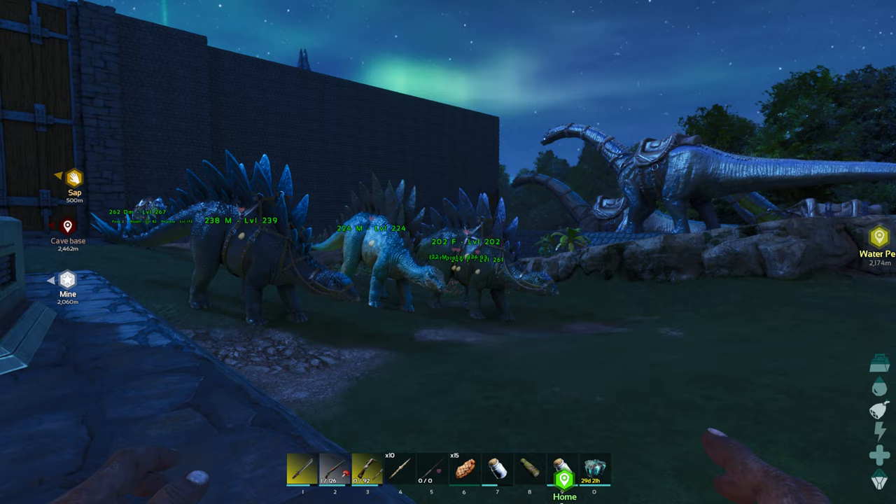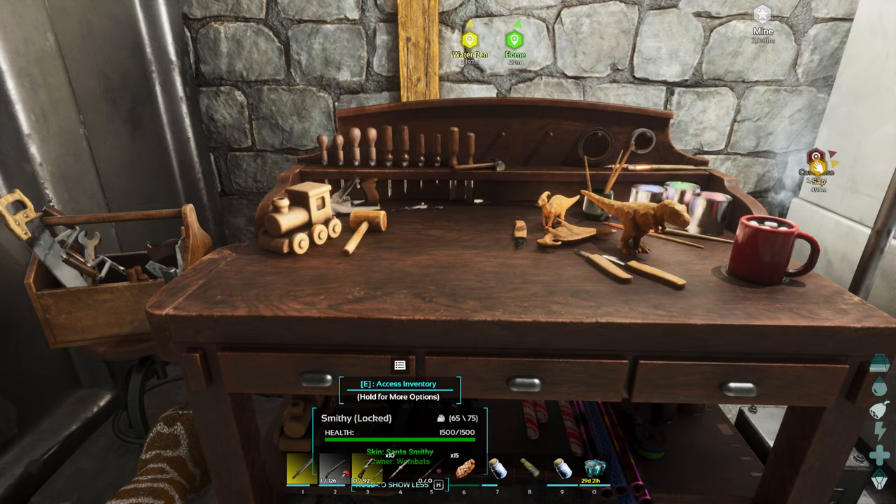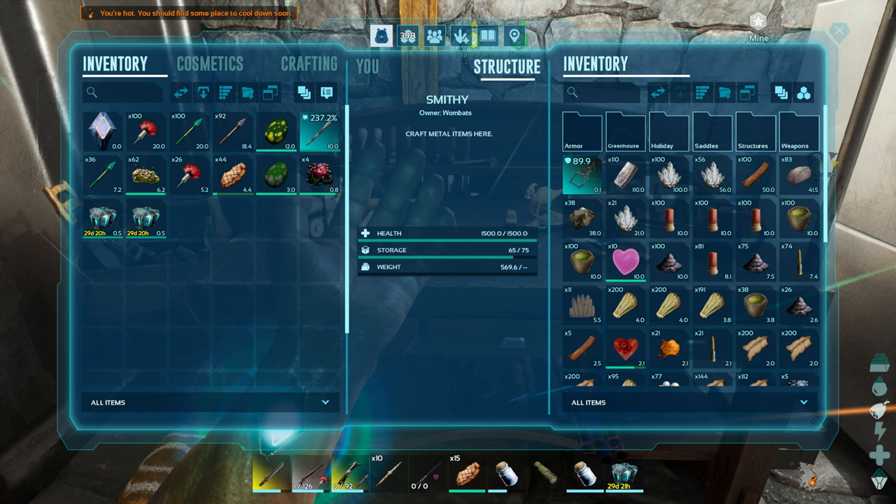Going to be going through the new event that's out at the moment, the Valentine's event, which started this morning — my time this morning. I'm going to show you exactly how it all goes and runs and where to find things. So the first thing I'm going to show you is the smithy, and we're going to have a look in here because this is where the holiday events stuff is normally located.